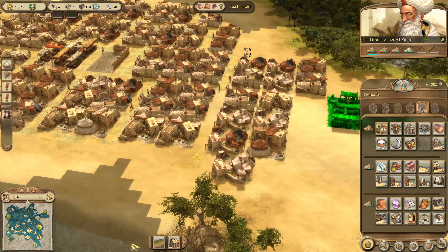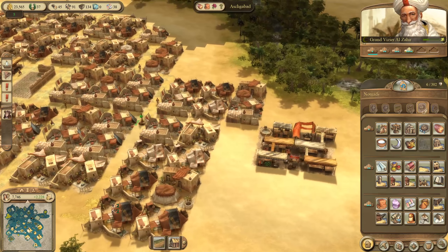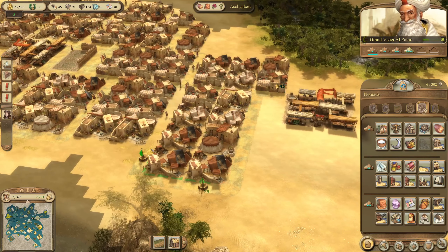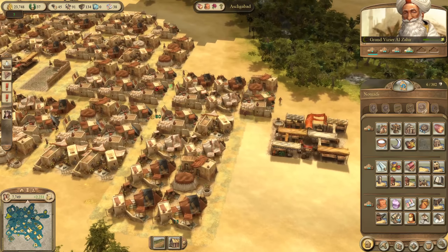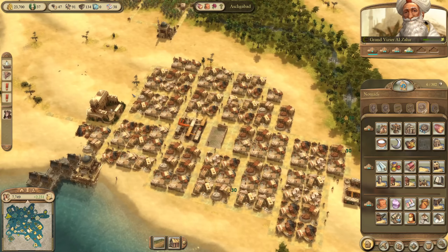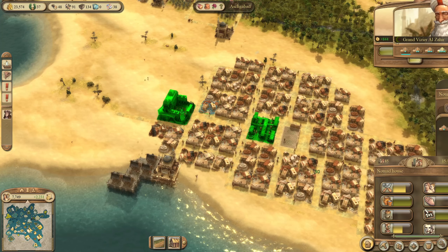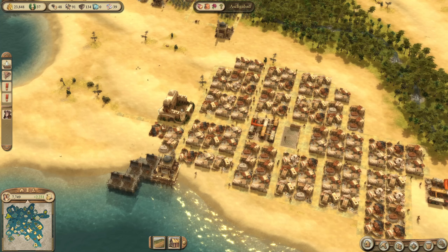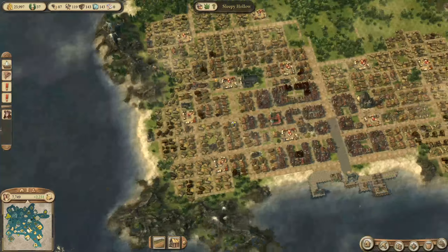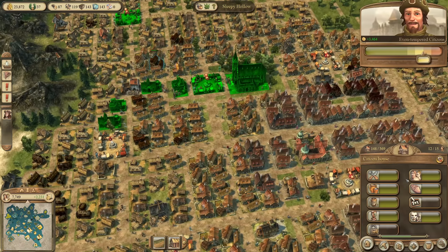Getting a few more buildings out here, though Ashgabat is not the focus of my playthrough. I've already had a playthrough where we focused on the oriental town and it's just not something I enjoy too much — it's only two tiers, requires a lot of products, so you can't really make something big out of it. It's really just there for providing production, taxes, and unlocking buildings we need for the old world.